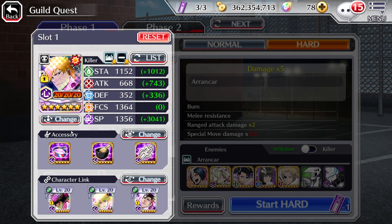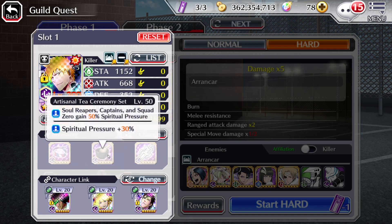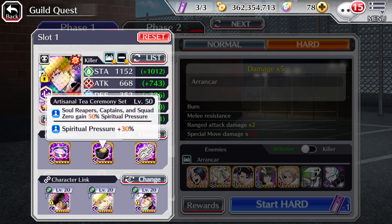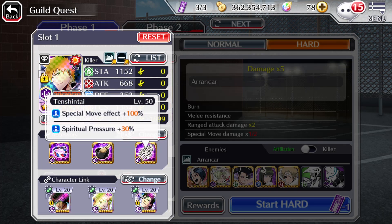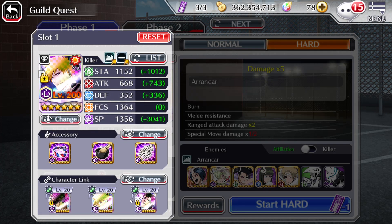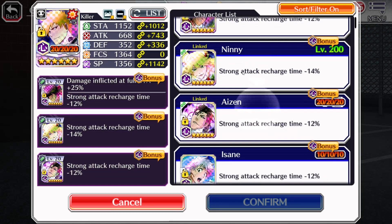For Ichigo, we have a Misanga with Spiritual Pressure — 80% Spiritual Pressure with our Artisanal T set — and then we have the Special Move Effect with the Tension Tie. We're making a pretty basic build, doing Strong Attack Time 14 with Ninny.